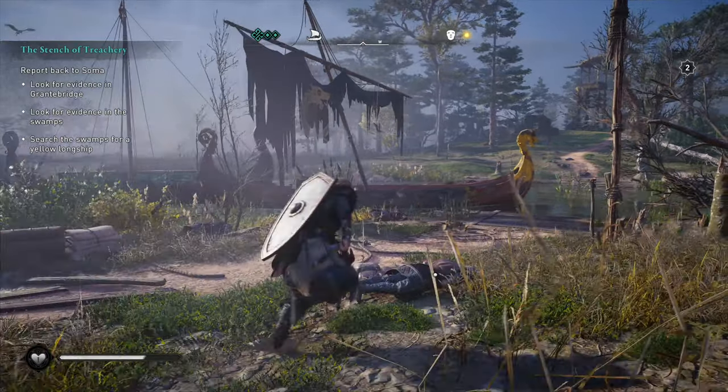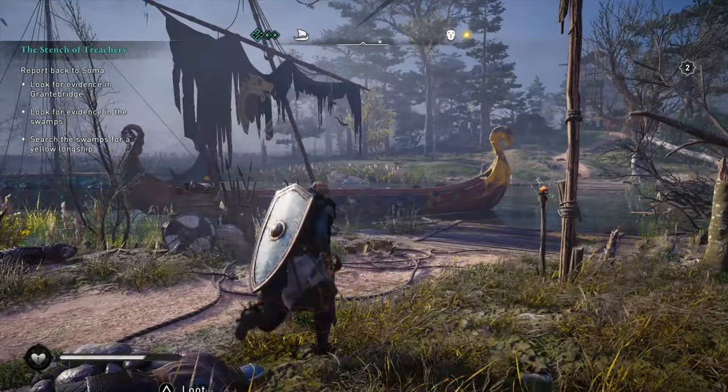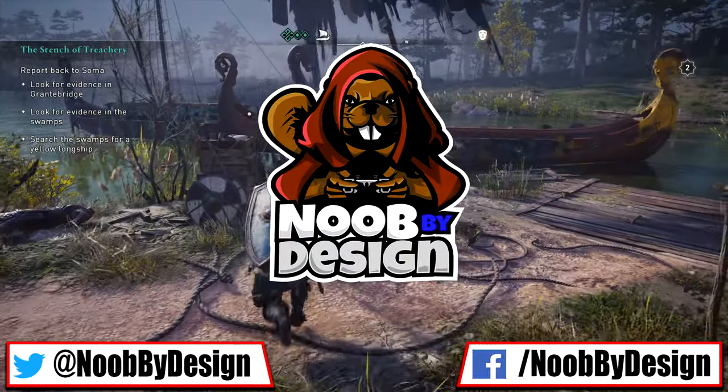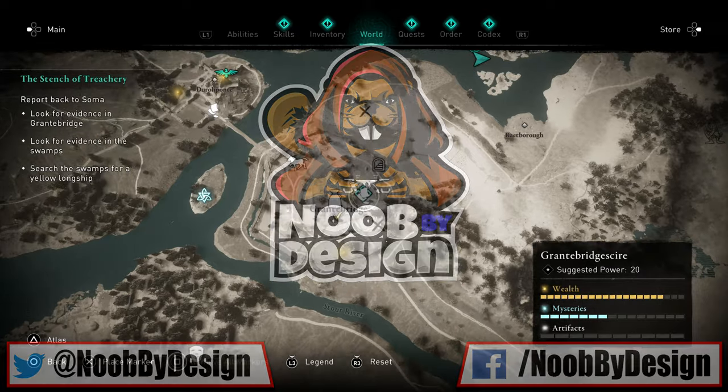G'day gamers, welcome to New by Design. Gonna be doing a quick little video here today on Assassin's Creed Valhalla showing you guys where to find the yellow longship from the Grand Bridge mission, The Stench of Treachery.